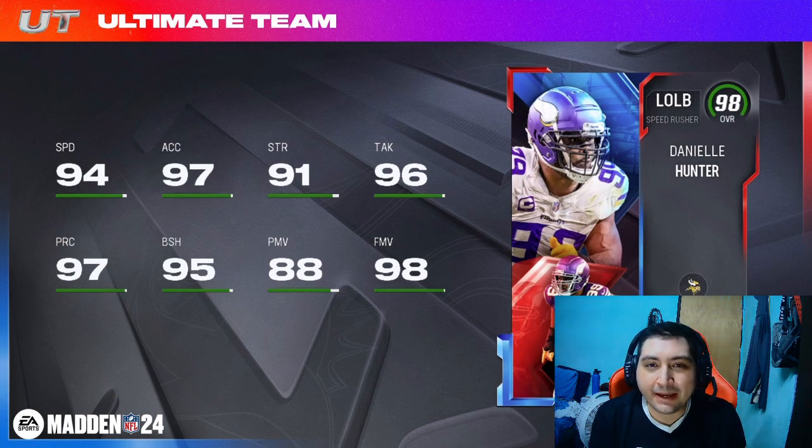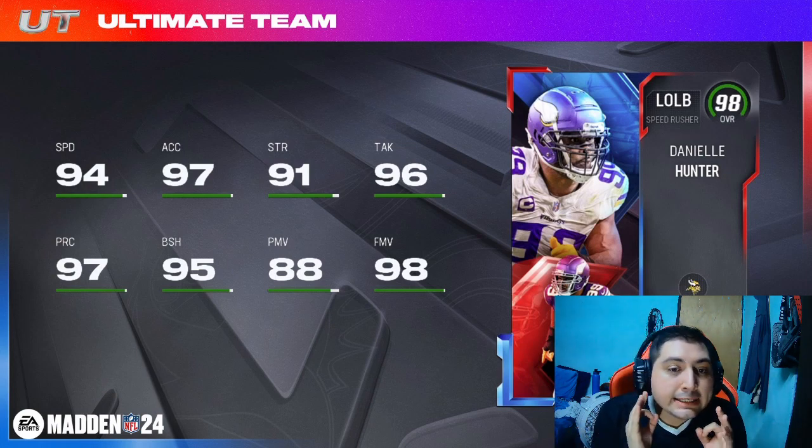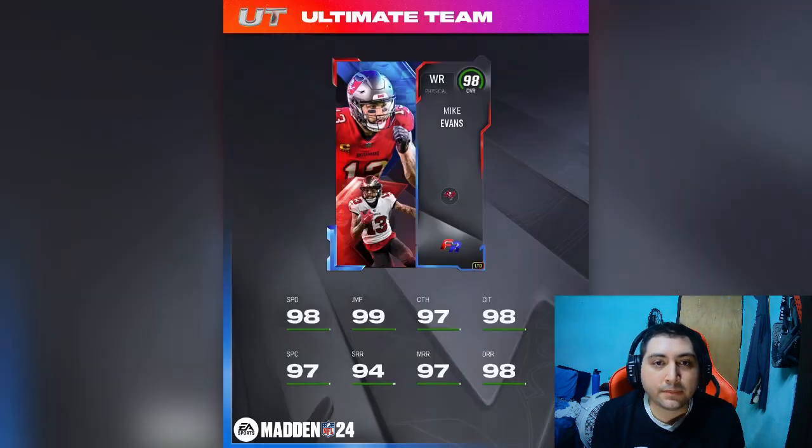But like I've mentioned in all my videos, it depends what abilities he gets. Does he get any abilities for zero? If he gets abilities for zero, then this dude is considered worthy of picking up. If not, LTDs are way too expensive. Lately in Madden, it has not worked out picking this dude up.